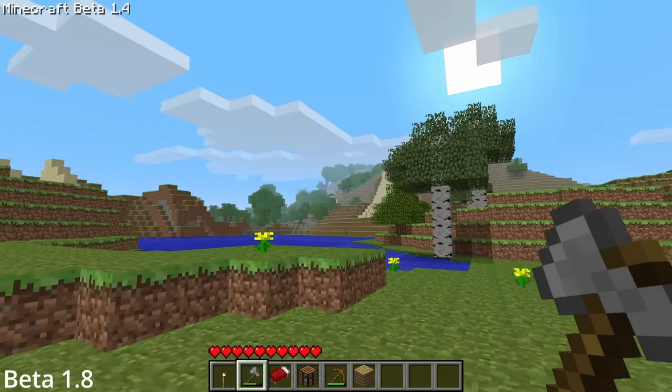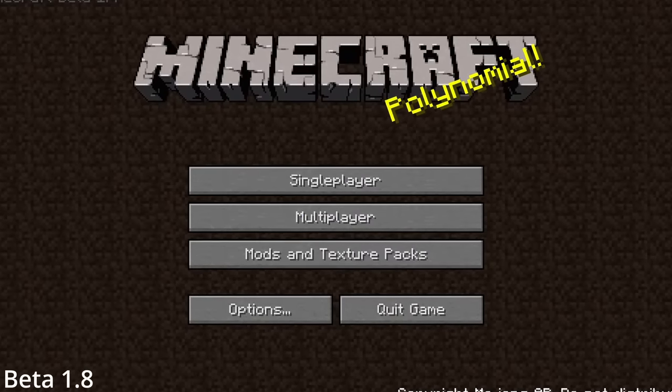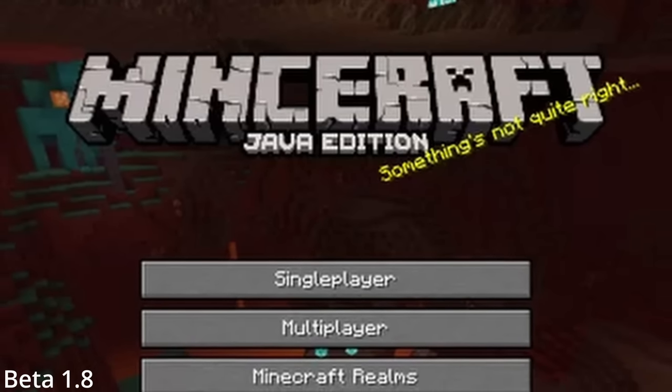But early next year, Notch would create one of the first real easter eggs in the game: the title screen. One in every 10,000 instances of Minecraft would display the text 'Mince Raft' as the game's title.